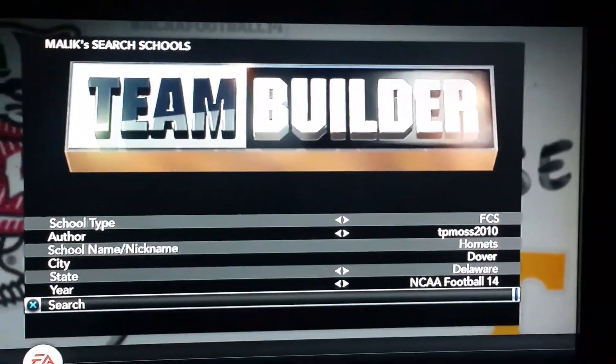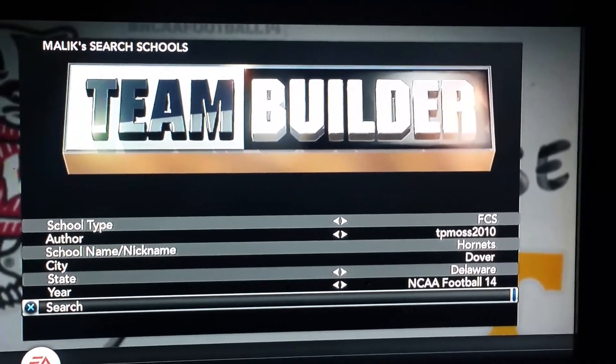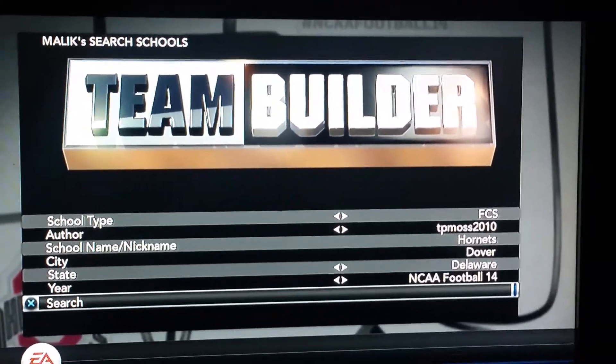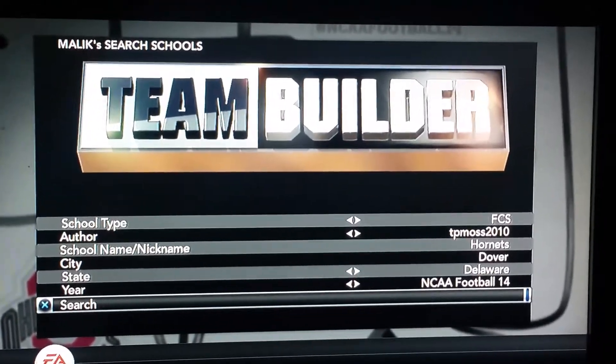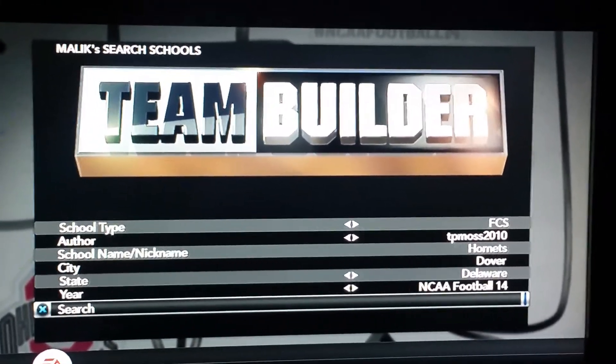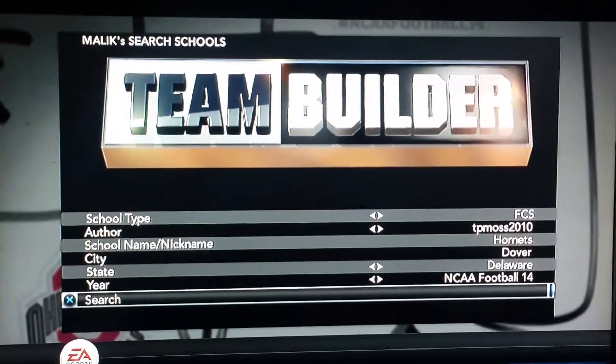This is one that I created for PS3 users. You can type in the information that you see on the screen. And for Xbox users, where it says author, you can just put any, and then type in the rest of the information as it's on the screen, and then hit the search button.